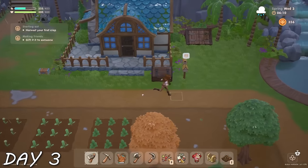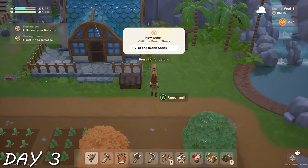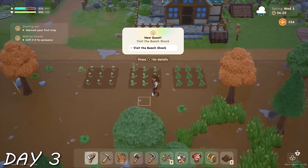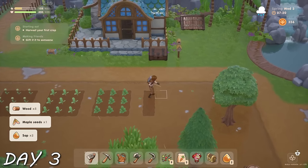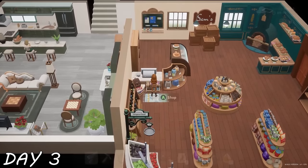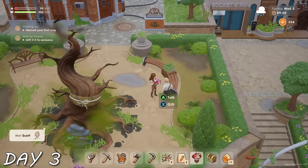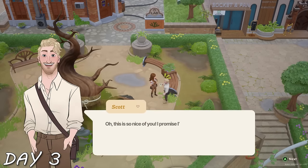Day three was our first day of rain and first day of mail — from Sonny and Eleanor, who told me to visit the beach shack. Because it was raining and I didn't need to tend crops, I decided to give my backup boyfriend Scott the flower bouquet I'd crafted the evening prior. He loved it, and our backup romance is setting off.